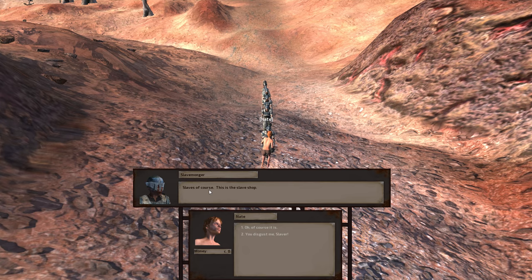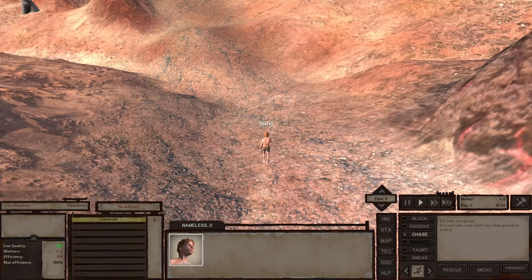What are you trading? Slaves, of course — this is a slave shop. But they don't look like they have any slaves, though they do have dogs. Anyways, we don't want to deal with that just yet.